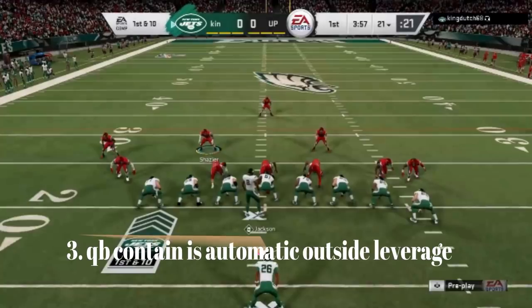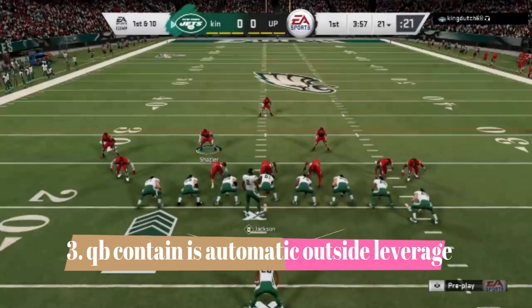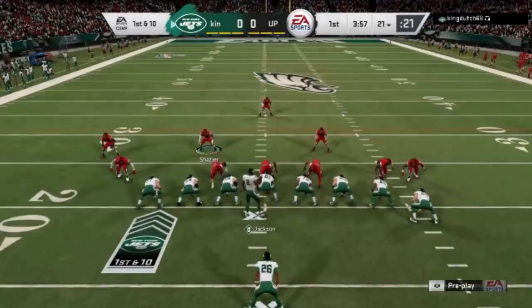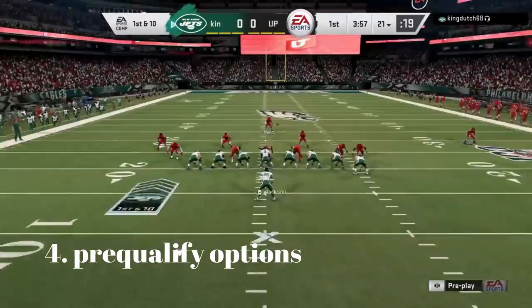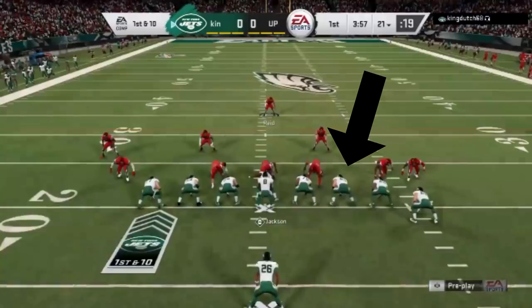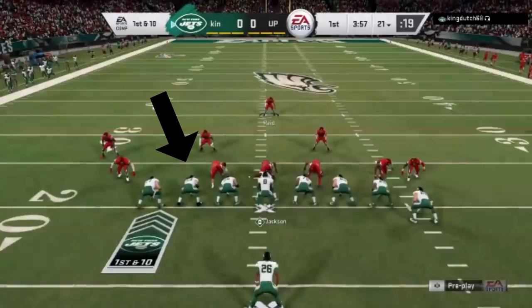To kick it up a notch, QB containing will really help. On this particular play I don't quite have the outside leverage, but since he's going to QB contain, he's going to get the job done. QB containing is a very good way to hold the edge, especially against stretch run plays, which is what most people like to run anyway. You can pretty much pre-qualify where the run can go before the play starts — you can see where the gaps are on my defense. It's either going to be over the tackle, left or right, or outside. Those are pretty much the only lanes I'm allowing based off of how I set up my defense pre-snap.